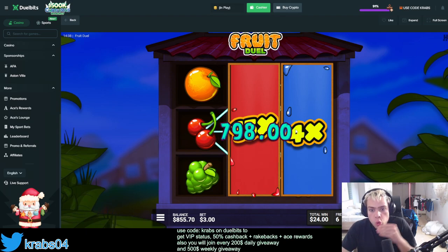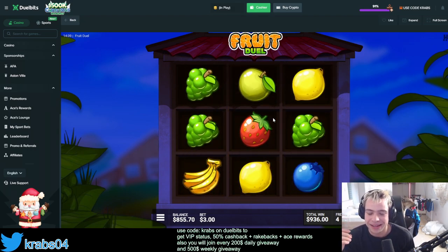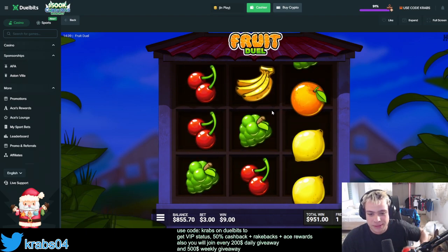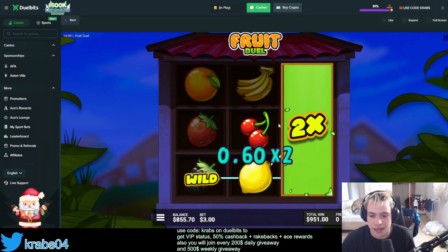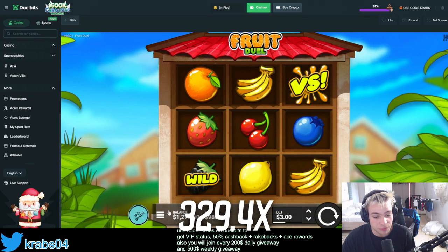Holy shit — 800! Let's go! I just decreased the bet — imagine this one on 400 dollars! Holy shit! That's what I'm talking about guys. The cherries — nice. The other symbols are even the best, I think the best symbol is cherry, right? I mean strawberry. We're at 1000 now.